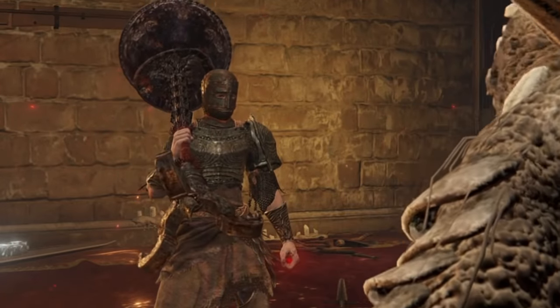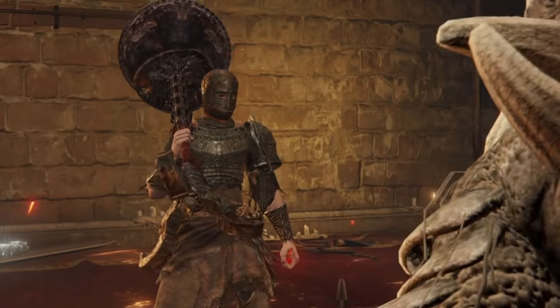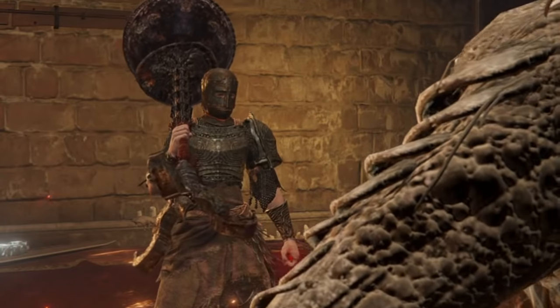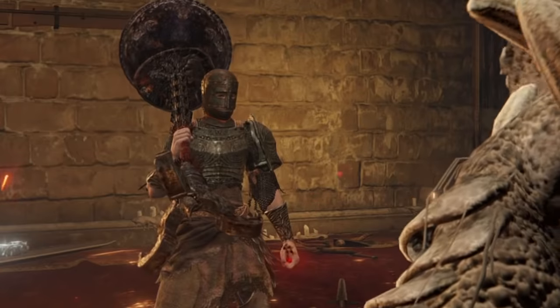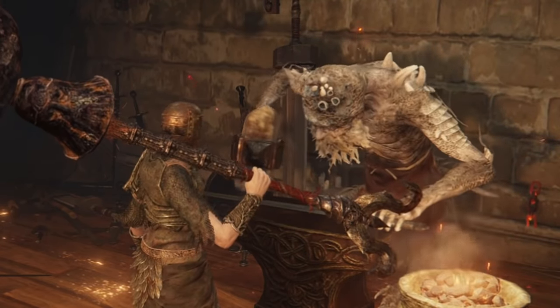Alright, Master Hugh, time for an upgrade. What? You know, the thing that I do with the smithing stones? You've been using them for that? What do you use them for? Smithing stonings, you know, for when people break blacksmith laws. Is this a joke? No, it's a very serious thing. People die.